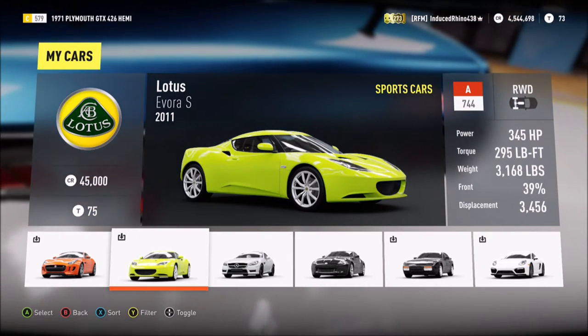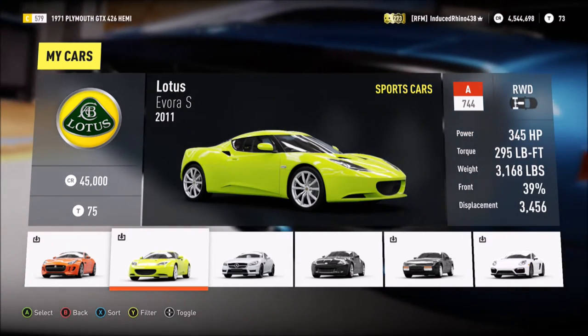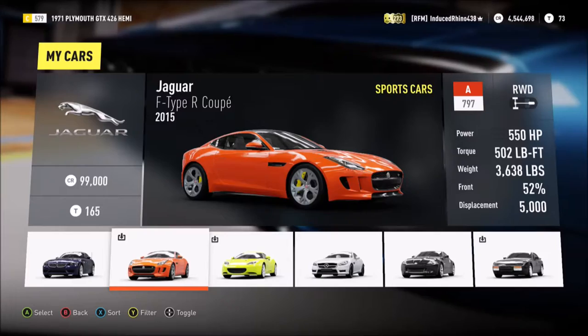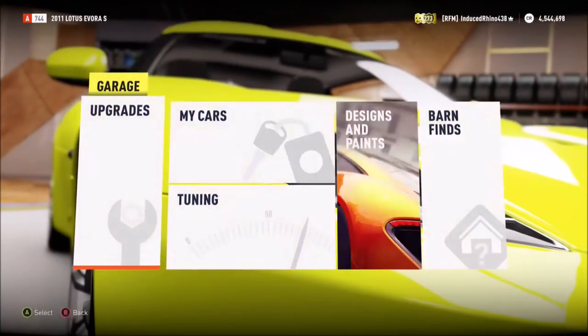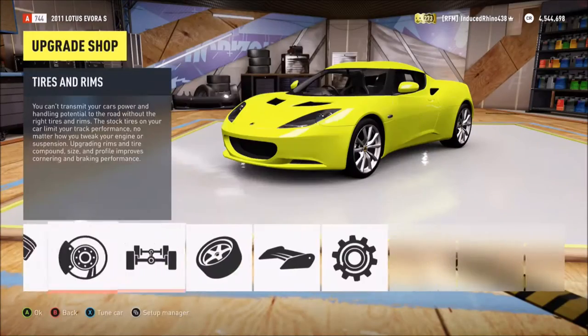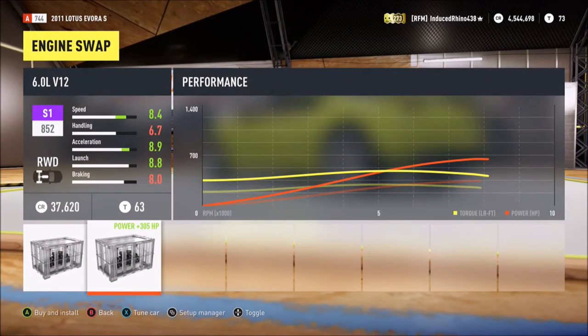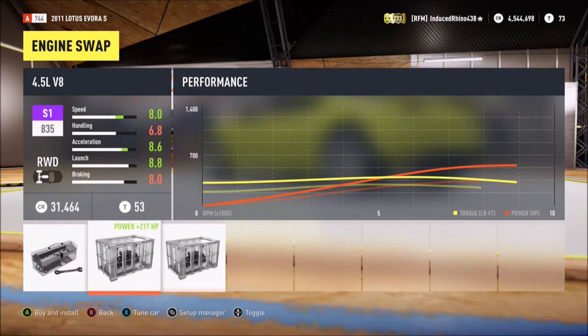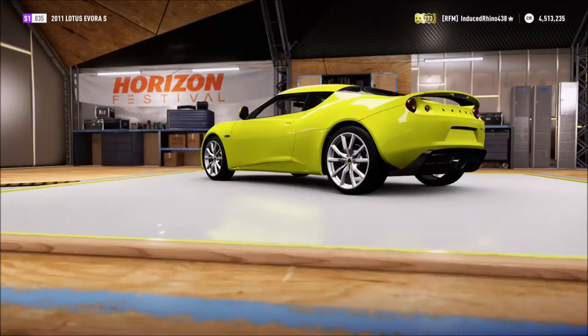295 torque and weighs just over three thousand pounds. We've only got 39% front power. We have less power in this than the Jaguar F-Type R, but that doesn't ruin its gorgeous looks and it does not ruin its design.